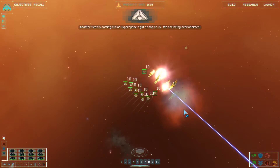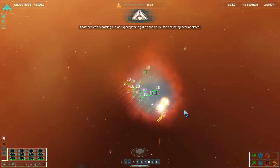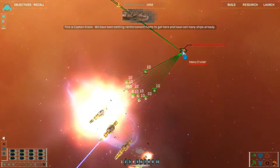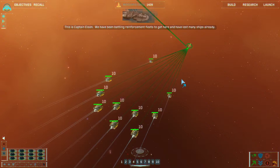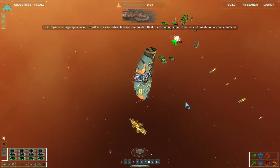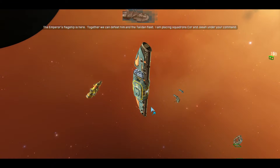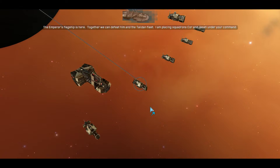Another fleet is coming out of hyperspace right on top of us. We are being overwhelmed. This is Captain Nelson. We have been battling reinforcement fleets to get here and have lost many ships already. The Emperor's flagship is here. Together we can defeat him and the Tydan fleet. I am placing squadrons Kor and Jasa under your command.